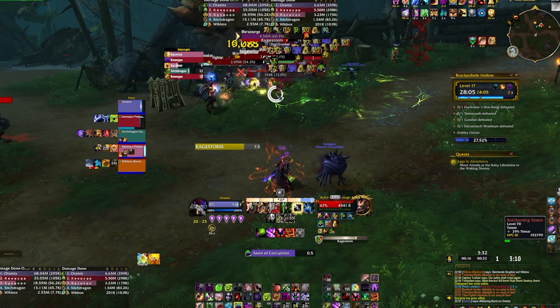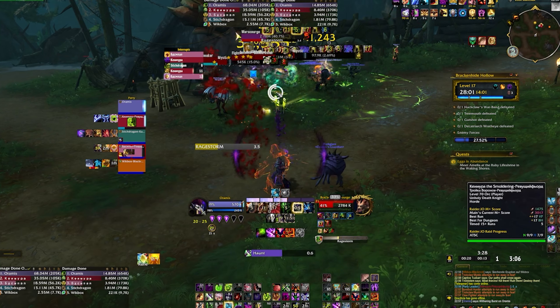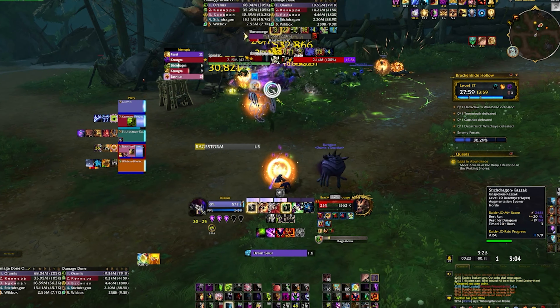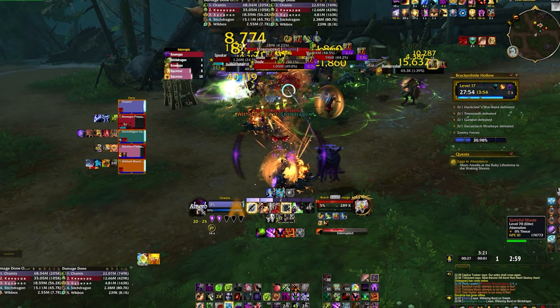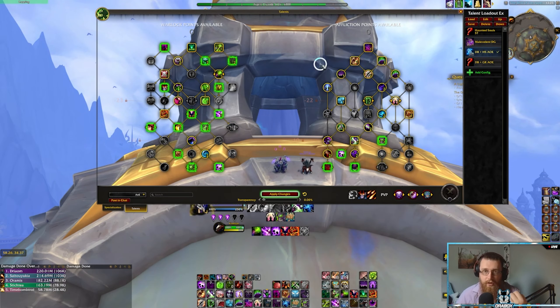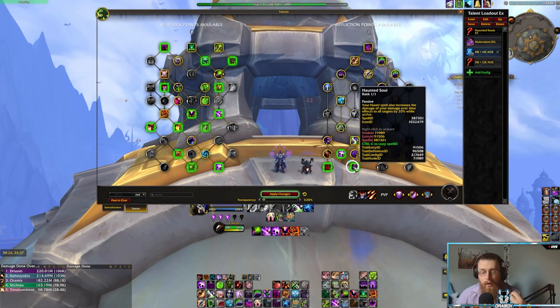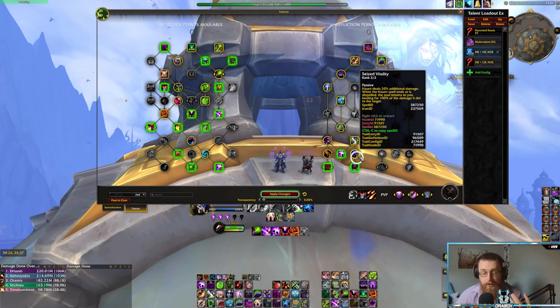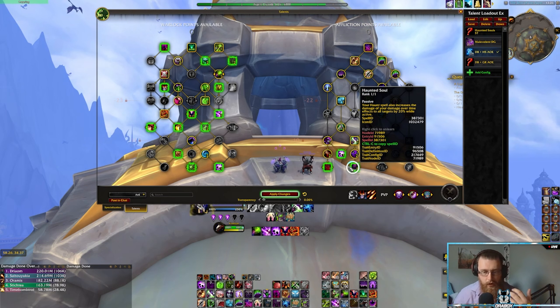I did hit near 800k DPS, and that's without Bloodlust — only caveat being I had an Augmentation Evoker with me. The alternative, if you want a more sustained AoE playstyle or don't have the class trinket, is to play Doom Blossom and Haunted Soul. This allows you to benefit greatly from the increased dot damage Haunted Soul provides, because Haunted Soul turns your Haunt into an AoE damage increase for all your dots, while still utilizing Doom Blossom for damage.